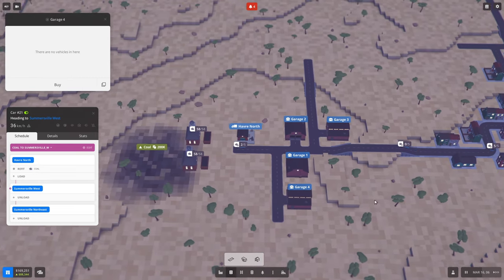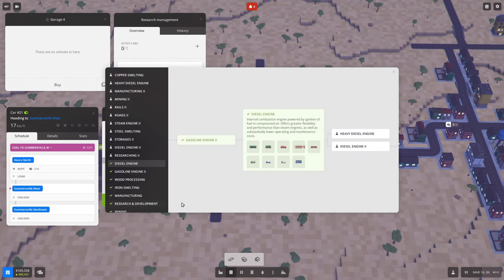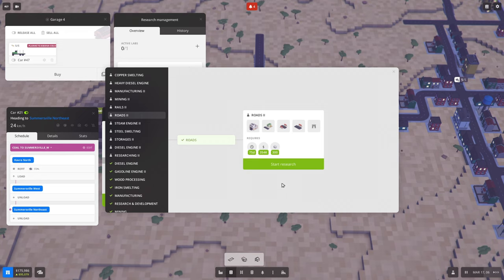So we haven't been able to buy the diesel vehicles. I looked at the research tree — we have to pick a new one anyway. I was looking through here trying to figure out if there's something that would allow us to purchase these vehicles. There's nothing descriptive in this text. But I'm guessing under roads — Roads 2 — this research gets us a garage level two. It's just a guess; there's no right-click or context available. It could be that we need garage level two to house the diesel vehicles, so I'll work under that assumption. I asked the question in the Discord.